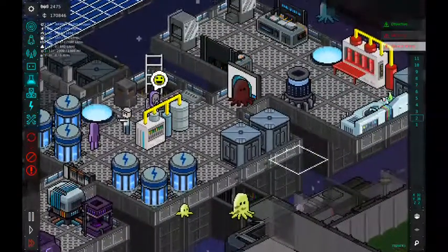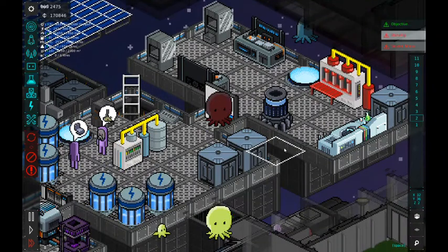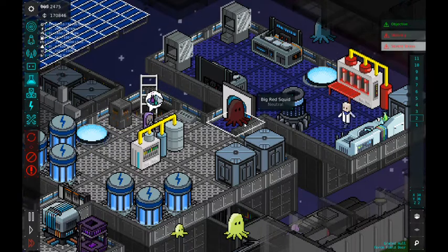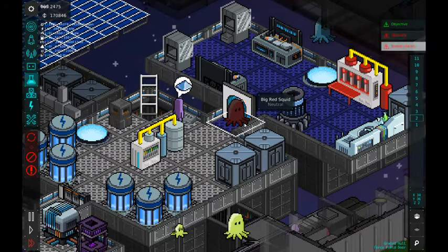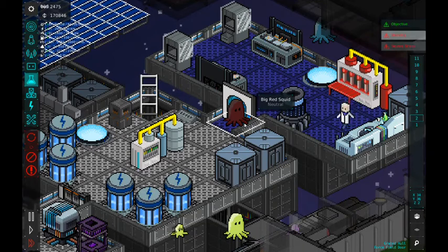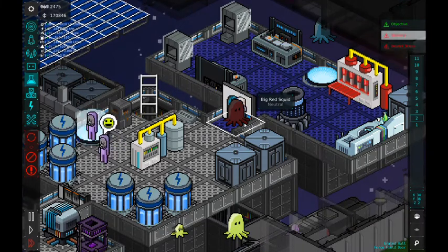First up, we have the Doors Extended mod. This mod adds two doors — one that is a single tile and another that is two tiles. They are a force field door, kind of like the doors you see in Star Wars that glow red. These doors operate like a normal door, they're not anything crazy. Just regular old doors, but they kind of give you that cool space vibe.